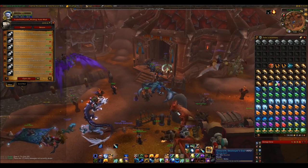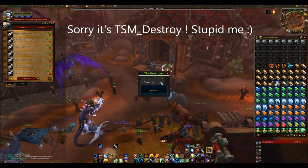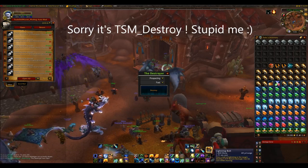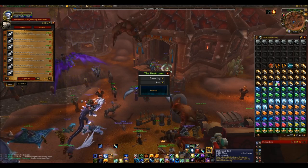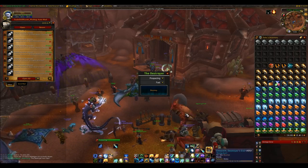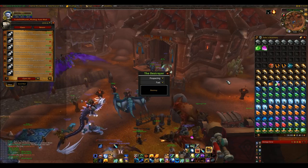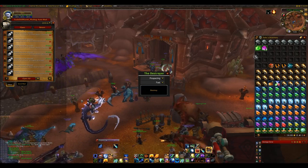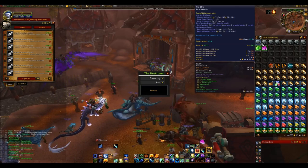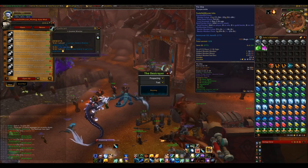If you do not already have TSM prospecting, I highly recommend getting it. It's this little box here — you choose prospecting and whatever keybind you have; I have it bound to my 1 key. So when I press 1, it prospects my ore, and I can just sit here pressing 1 while I'm doing whatever else — usually watching what I prospect, but you can watch a movie or a live stream or whatever you want.